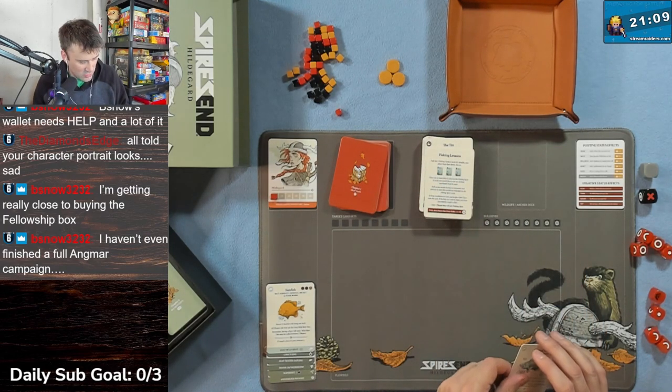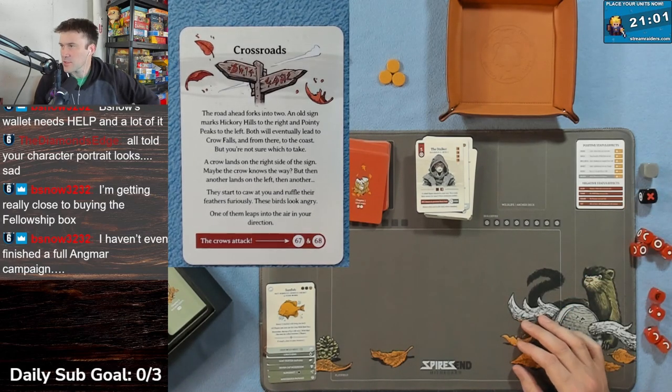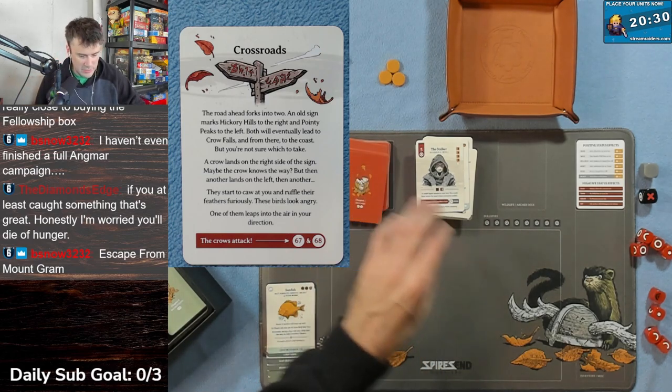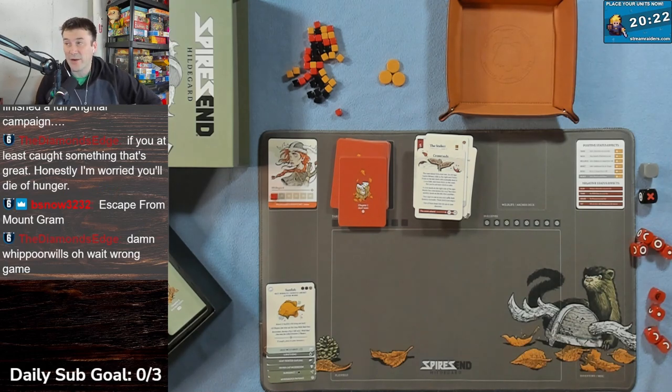Card 66 - Crossroads. The road ahead forks: an old sign marks Hickory Hills to the right and Pointy Peaks to the left. Both eventually lead to Crow Falls and the coast, but you're not sure which to take. A crow lands on the right side of the sign - maybe the crow knows the way - then another lands on the left, then another. Stupid crows. They start calling at you and ruffling their feathers furiously - these birds look angry! One leaps at you - cards 67 and 68.